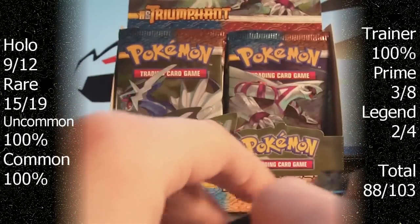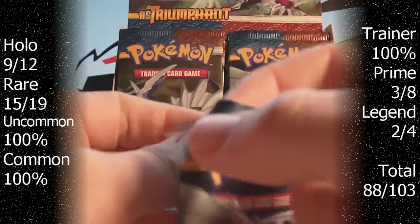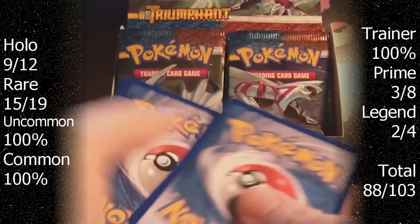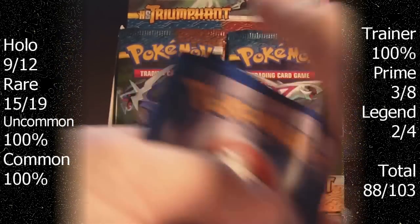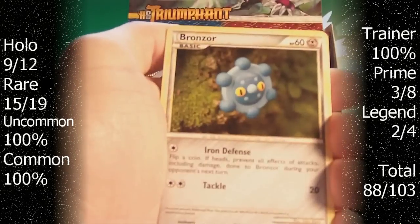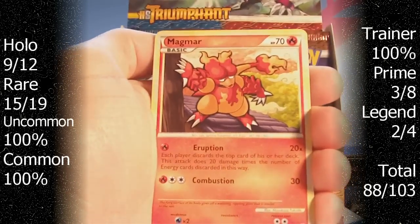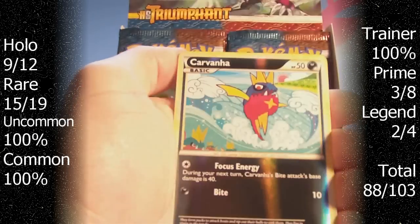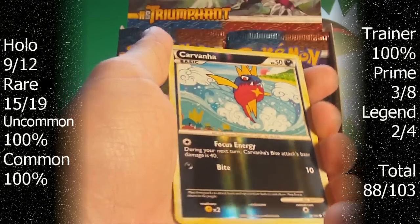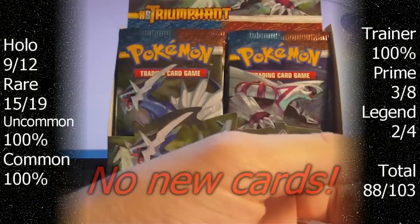Pack 3. Tentacruel, Tentacruel, Cricutot, Bronzor, Venonet, Yanma, Dragonair, Magmar, Nidorino. Our Reverse is a Carvana Common. I've always liked the Dark Reverses - the light does a cool thing with them, it's all rainbowy and stuff. And the Rare is a Dragonite, which I already have in Reverse from our previous pack.